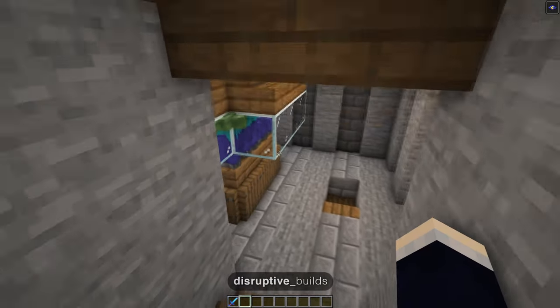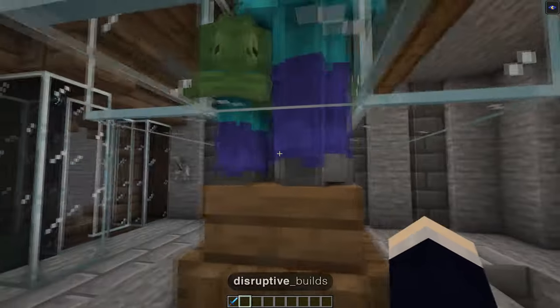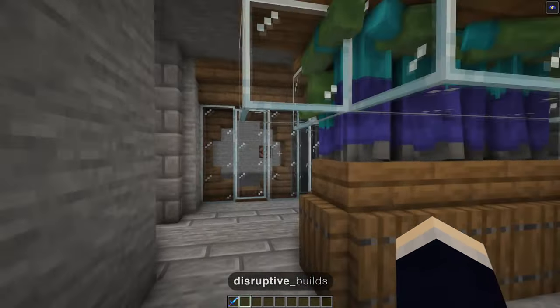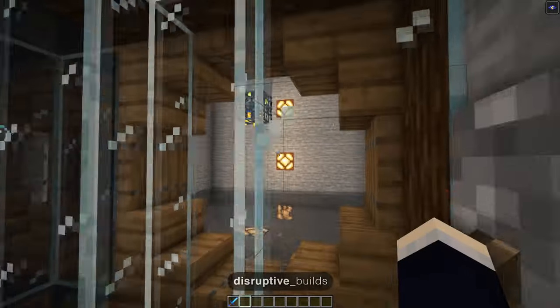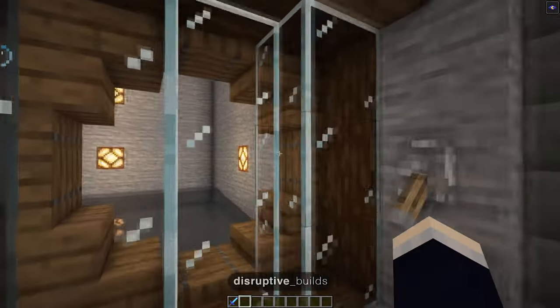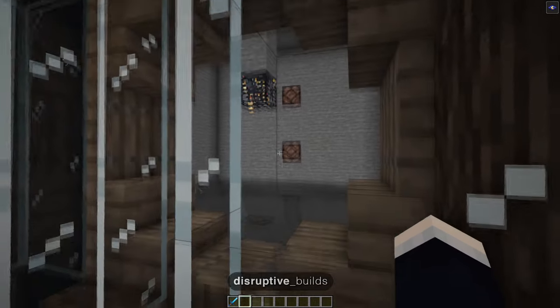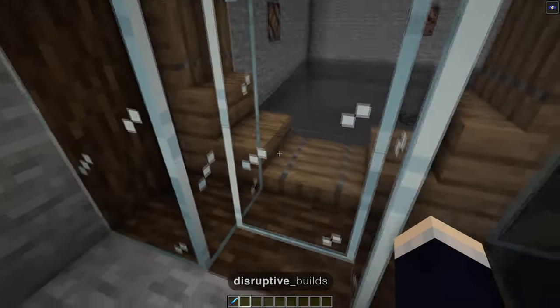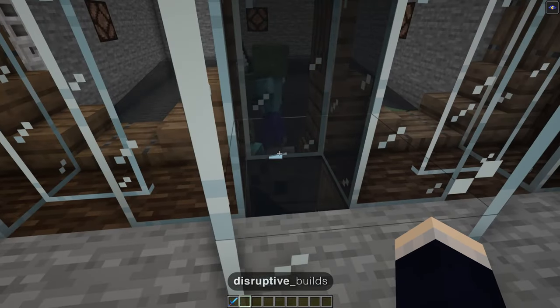We may as well start off with the farm that was behind me for the intro, and this is an XP farm. This farm is interchangeable with skeletons or zombies — either will work. Basically this is set up so that there is a spawner in here. We also have a switch that toggles it on and off. Anything that spawns will drop down into the water and get sent up this tube here.